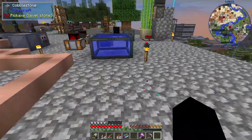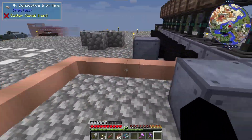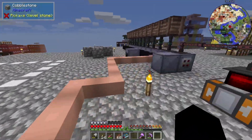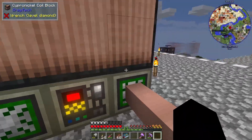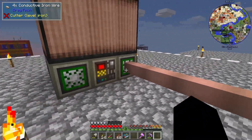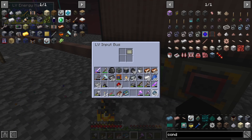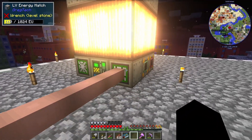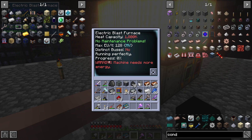I found a way to power the blast furnace using LV superconductors — I have a line going over here and it won't lose amperage because it's a superconductor, so we don't lose any power with all this cabling. Let's put some aluminum in along with the circuit. Look at that — the blast furnace is working and our power is actually keeping up!